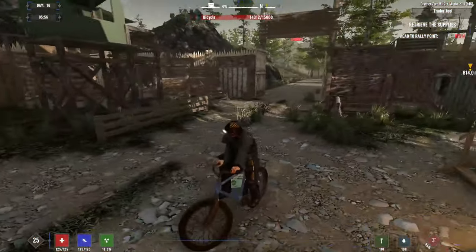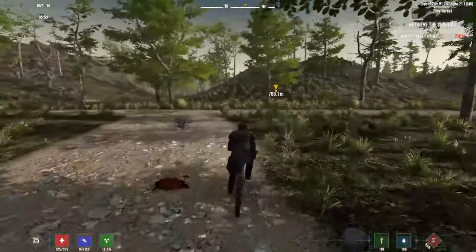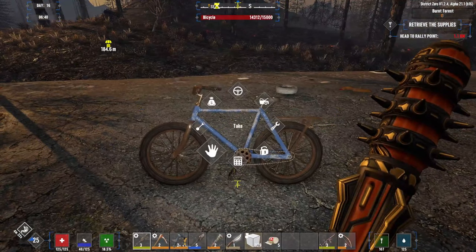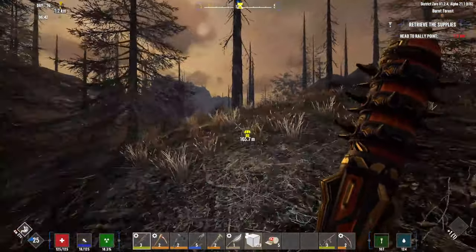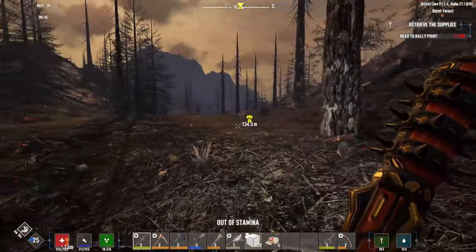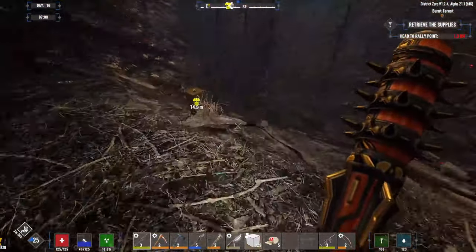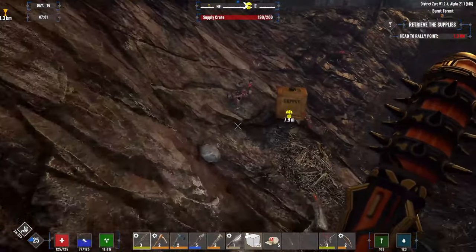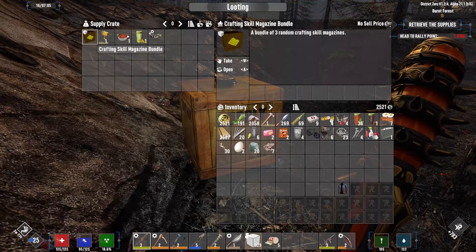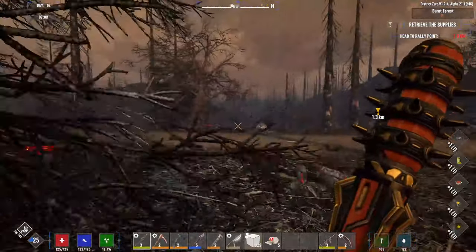All right, we have a job, but I think we'll get the airdrop first — that's the way to go. I'm gonna walk from here over this way; it'll be quicker than riding all the way around. Here it is! Oh god, zombie right next to it — get out of here, this is mine! We got some books, a nail gun — that's awesome — some muffled connectors, and some food. Not bad.